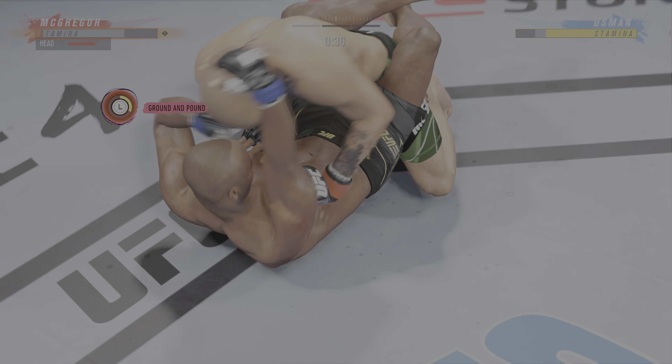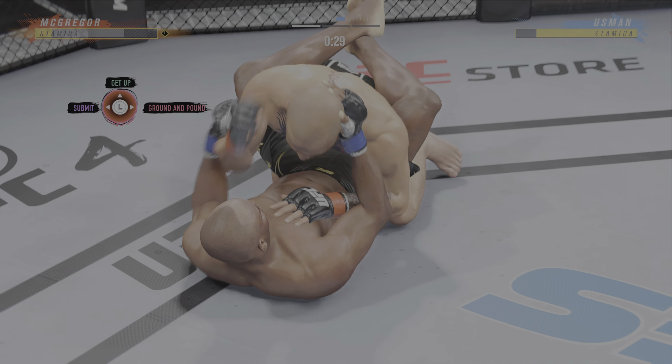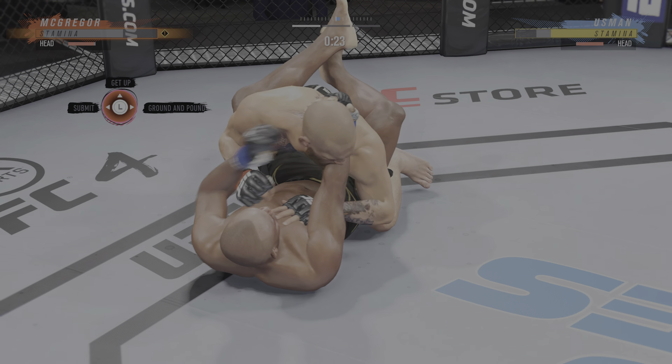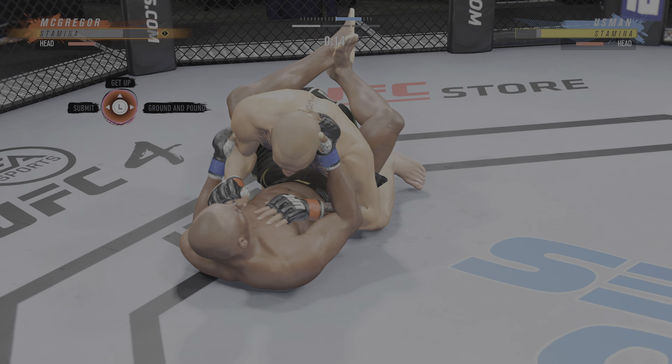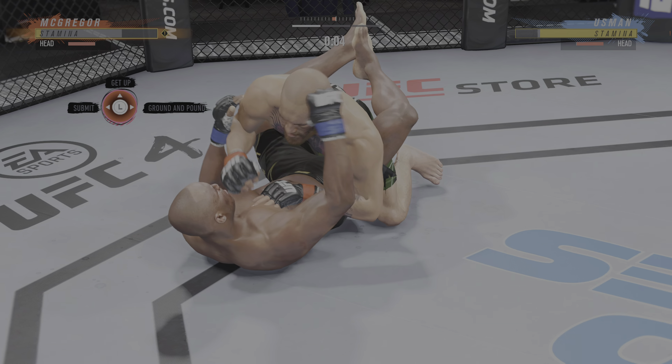He postured up there, gained some valuable separation, and now the ground and pound starts. Nice hammer fist. Usman's lower jaw now starting to show signs of swelling. Really nice work to keep busy off his back, landing some more. Hammer fist here by Conor.